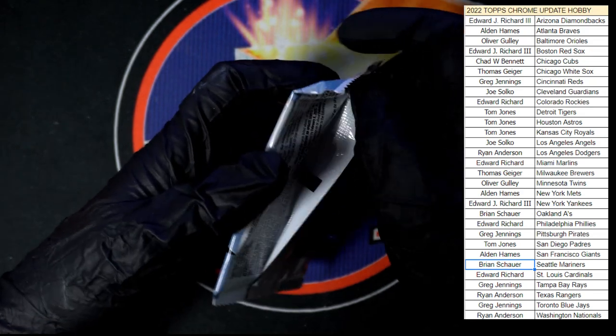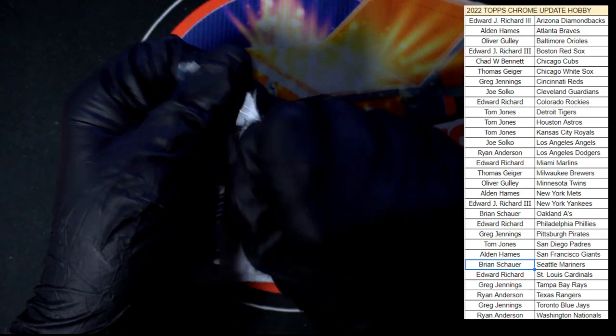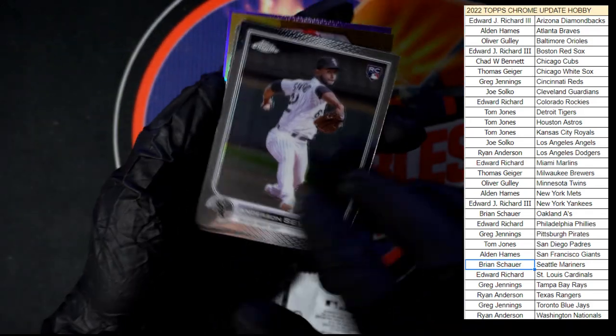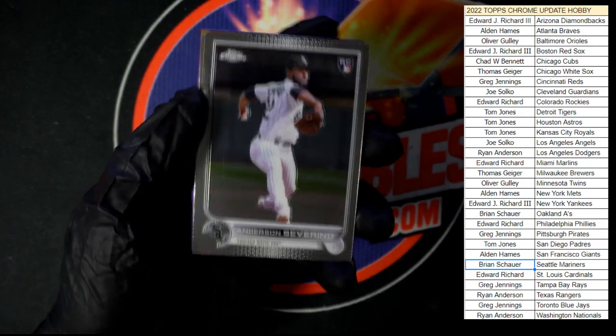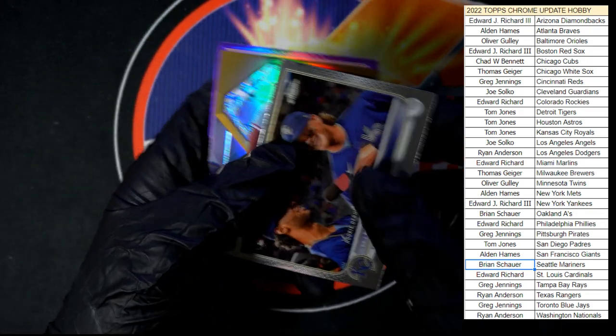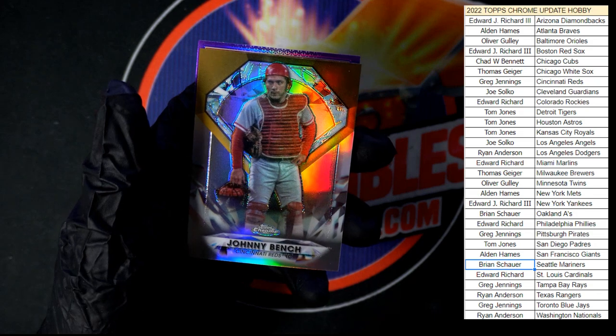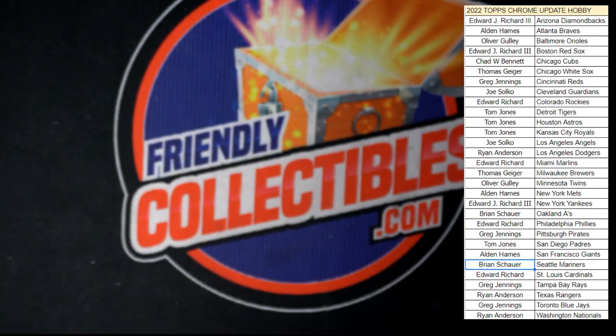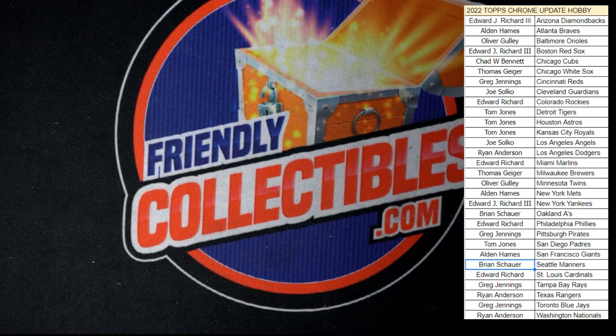And our last pack in this box of Topps Chrome Update Pick Your Team 301 — let's go, let's get something good. We got Severino for the White Sox, MJ Melendez for the Kansas City Royals, the gold Bench, and a purple Lugo. That's going to do it for Topps Chrome Pick Your Team box 301! We'll have another one listed in just a moment — thank you all, we will see you in the next break.